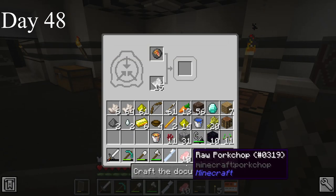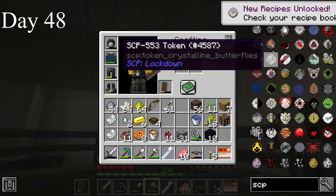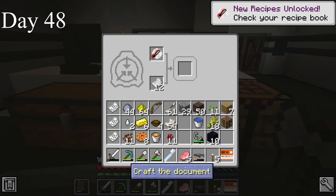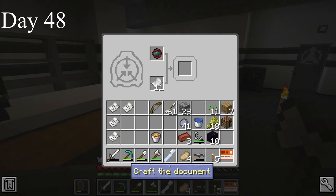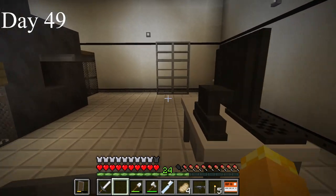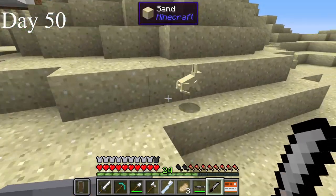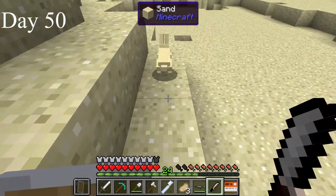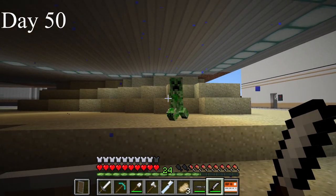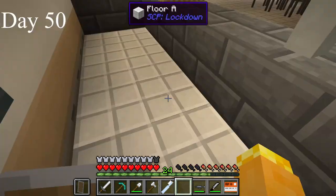I made SCP-458 the never-ending pizza box, SCP-330 Take Only 2, SCP-553 crystalline butterflies, SCP-668 13th-inch chef's knife, and SCP-148 telekill alloy. I repaired my gear and spawned in more SCPs. The chef's knife prevents mobs from fighting back when it's being held — this rabbit doesn't run away, though it is a little wonky. I got some pizza; I can get as much as I want from this as long as I'm hungry.